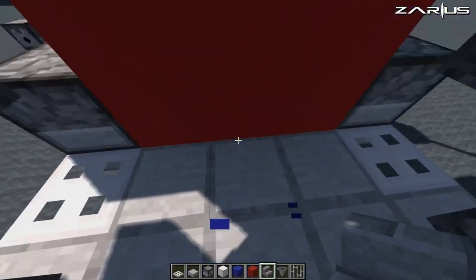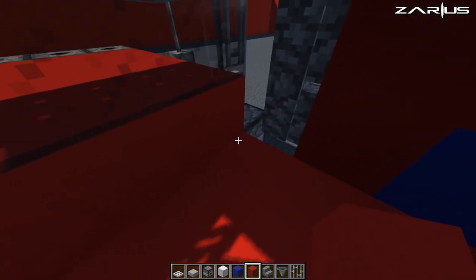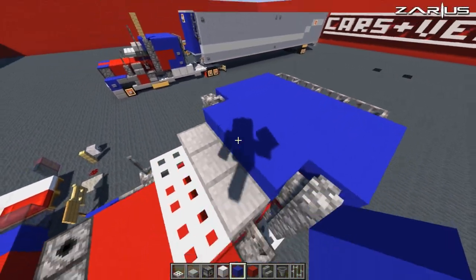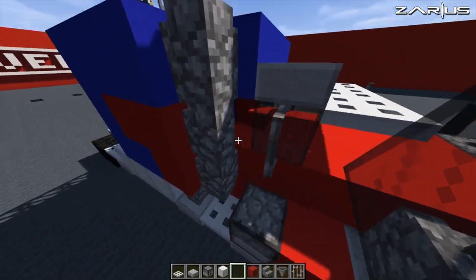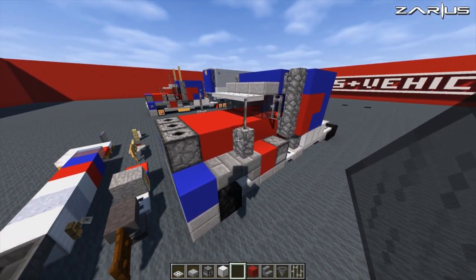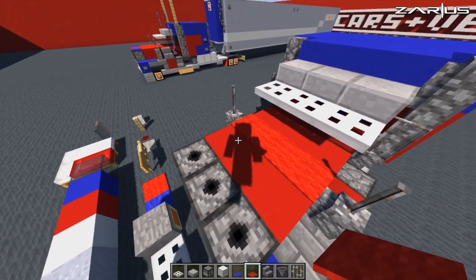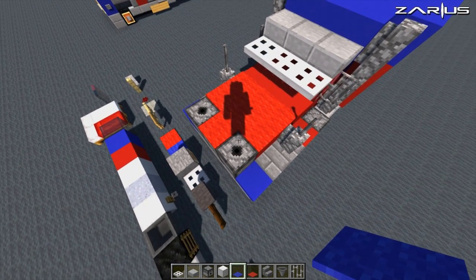Now we're going to drop down inside, and continuing with the red, we're just going to fill that all in with red blocks. To cover off this wall, we're just going to place one by the side, just close that off. With your black stained glass panes, we're going to come into the center behind the actual glass and just place one inside. From this point, we're going to grab ourselves a blue carpet and a red carpet, and we're going to place the red carpet on top of the truck and one in the middle. Then the blue carpet we're going to place either side.